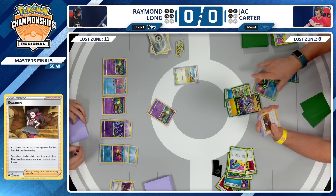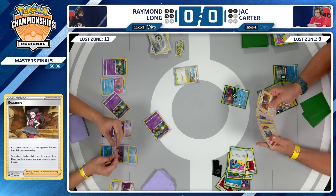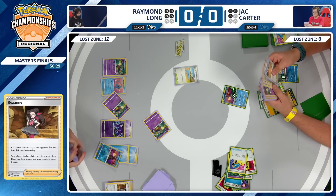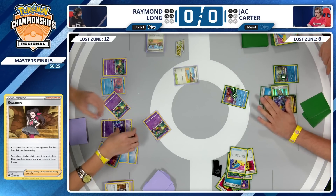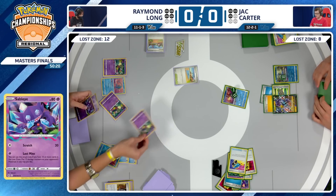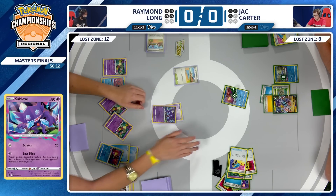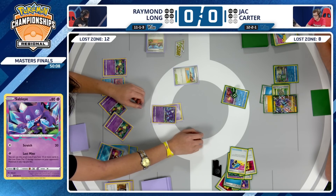Jack Carter only able to draw two cards here, whereas Raymond Long draws into six off of that Roxanne. We're seeing Jack take a quick look at the discard pile to check what resources Raymond has used. I think Sableye taking out the Greninja and the Cramorant is probably good — just put a little bit of extra damage on the Raikou, take your two prizes. You want to get rid of Greninja so your opponent has fewer draw options.